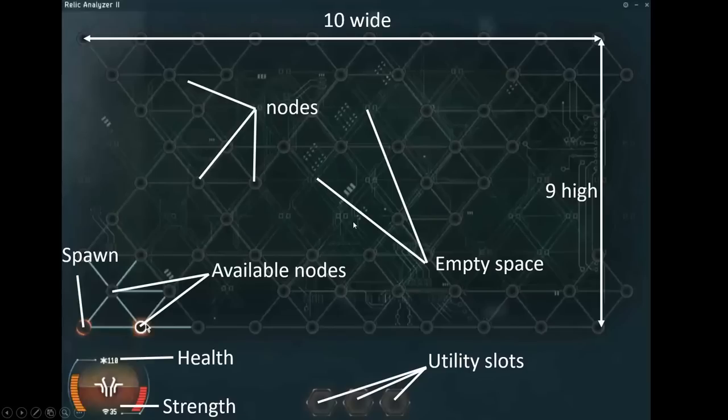So let's get to that memory refreshment. We have the map here — it's ten wide, nine high — and you can see all the different nodes that are outlined, as well as the empty spaces between them. When you get into the map you will spawn somewhere, and you can then click through the available highlighted nodes to expand your territory.